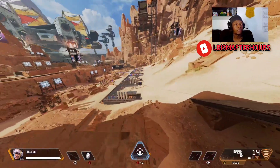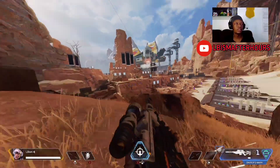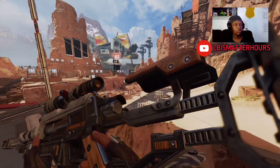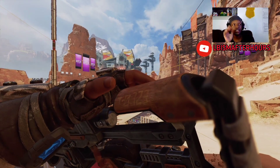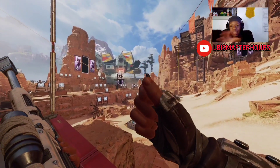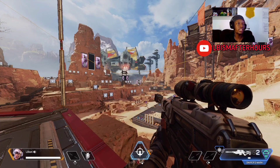Remember, we're speaking on ranked. Another powerful thing about Vantage — let's be honest, this is the most impactful part of Vantage's kit. It's her ultimate: Sniper's Mark. I'm going to explain how it works because I feel like there's some players that don't understand it. When Vantage hits a target with her sniper, she marks them. That doesn't just spot the enemy — you can barely see the spot. What it does is it means all damage that marked enemy takes is 15% increased damage.